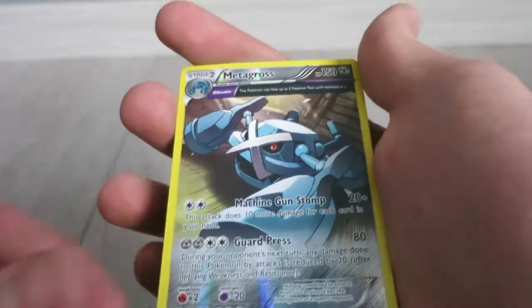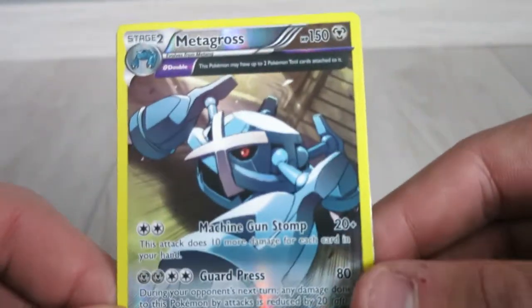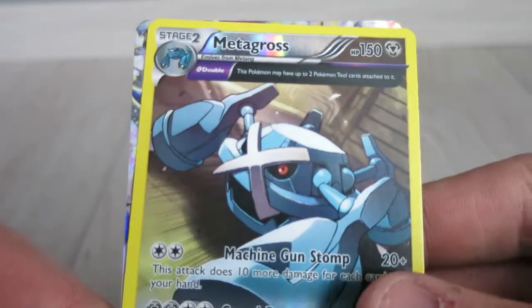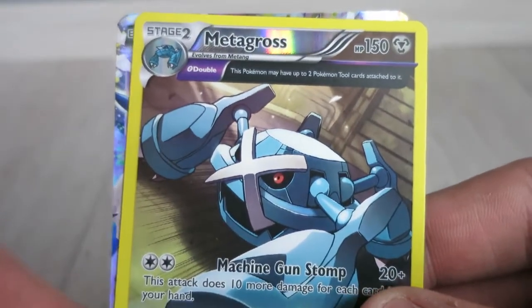Oh my god, I see a fairy spark! This Metagross looks really, really awesome people — looks really, really awesome. The next card you can already see it a little bit.